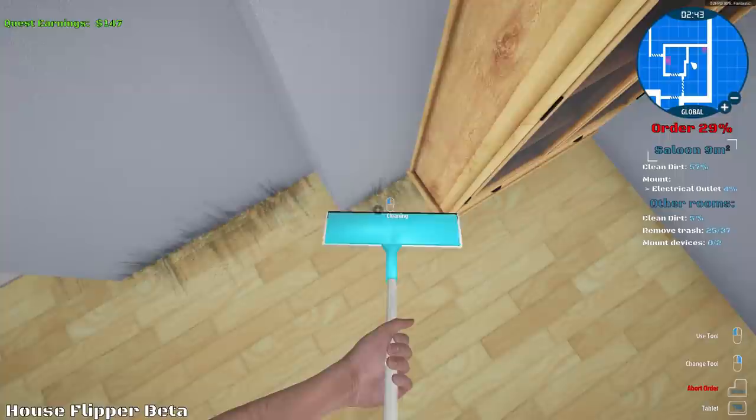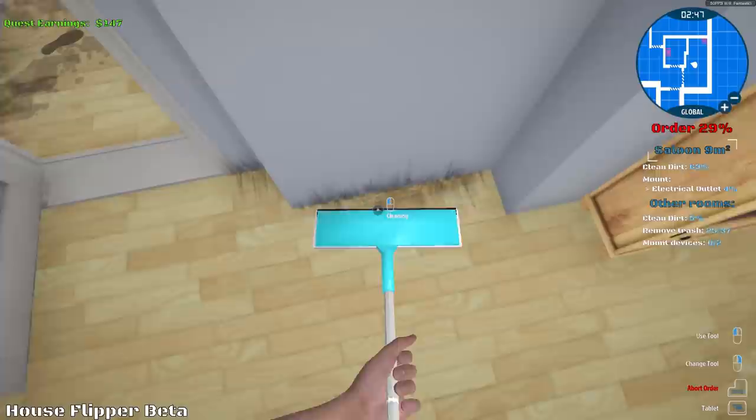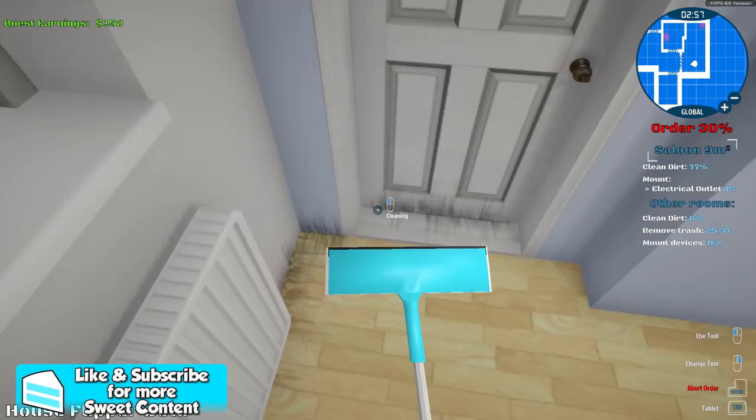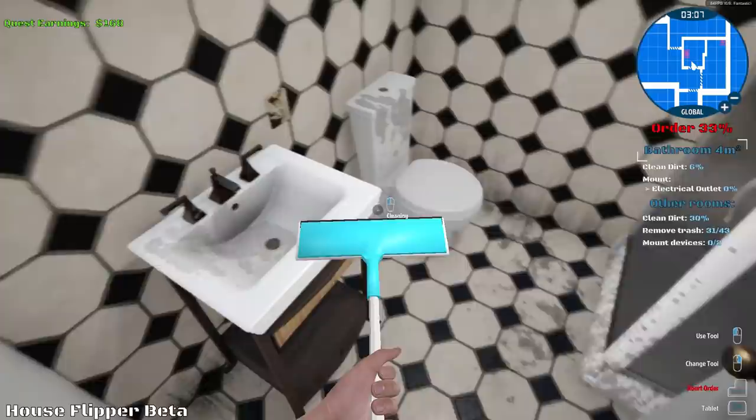I'm guessing this house — no one was living in it for a while. This guy bought it and he's like, jeez! Were you renting out to raccoons or something? That's what must have happened. Just get this out of here. This room is looking pretty nice. Would I still live in it? No, I would not live in this. It looks kind of disgusting still. I'd probably want to get it decontaminated and totally cleaned up. Quest earnings — $157. We're making quite a bit of money so far.